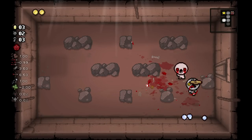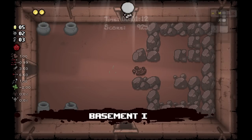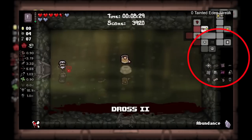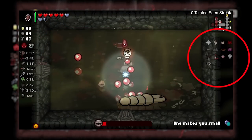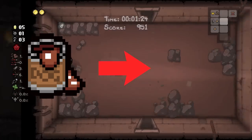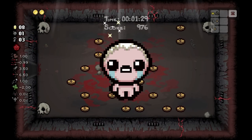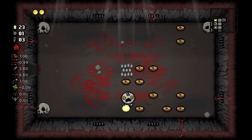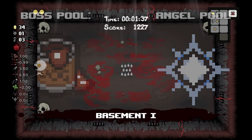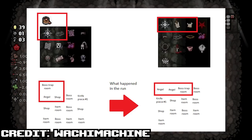At face value, it seems nothing is wrong with it — just a fade-out transition in the middle of a boss trap room. Makes sense, right? Well, look closer. You'll see that after Nyan picks up Dinner, a screen transition happens, and then after that transition, it rolls into the Star of Bethlehem. He is playing Tainted Eden, by the way. But how can this be? Those are from completely different item pools, with Bethlehem's star only being found in the angel room pool. How did this happen? It doesn't make any sense to come out of that room with the same amount of items, but one of those being from a different pool.